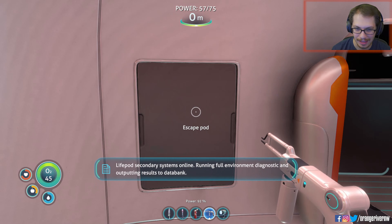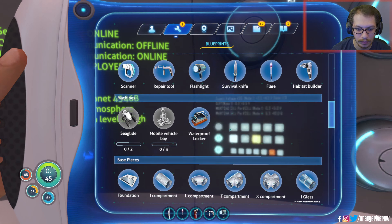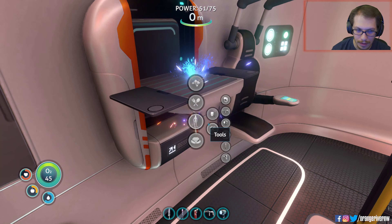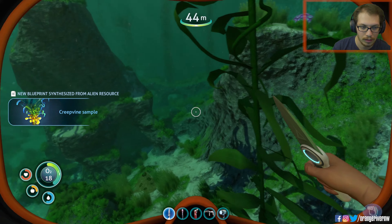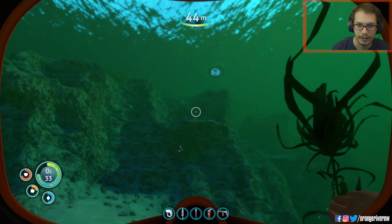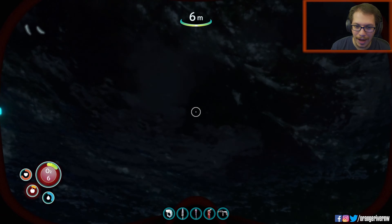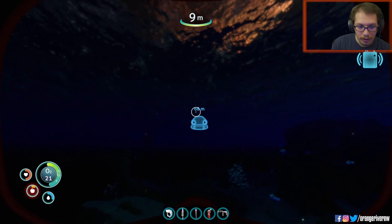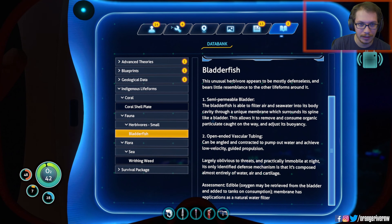Life pod secondary systems online, running full environment diagnostic and outputting results to data bank. I should also probably eat again soon. Scanner — this will be helpful. No tactical pausing in this game. I see coral but not food. Calorie intake recommended. Oxygen please, I'm so hungry. Inventory full — no, no, no. Wait, I can just drop stuff. Hold on, we're out of nutrient bars.